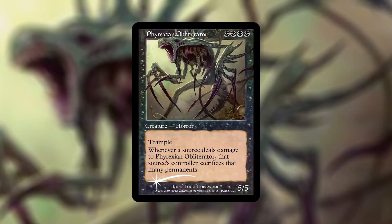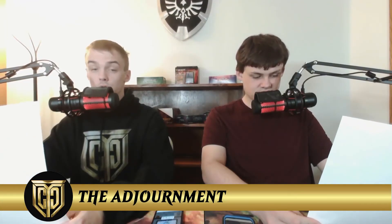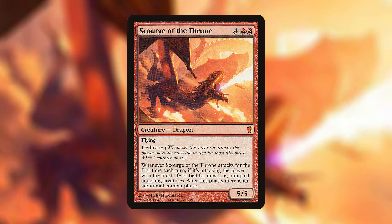For List pulls specifically, Jacob pulled a Phyrexian Obliterator, which was a $20 card. For Alex, the most exciting List pull was a Scourge of the Throne, which is around $6-$7 right now — not as much, but always a fun card to pull when it's worth more than five dollars.